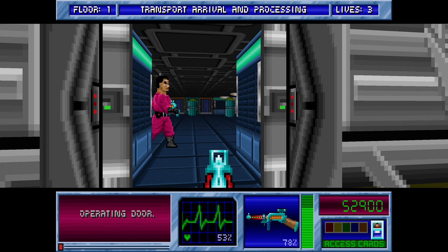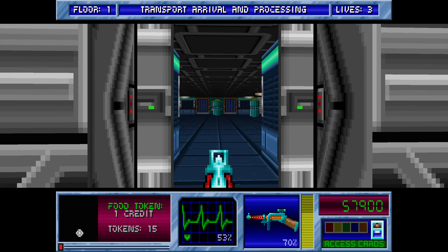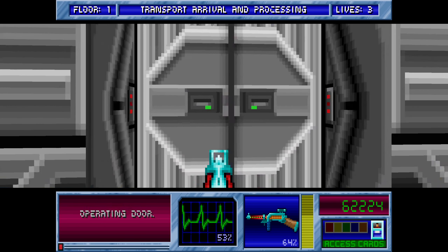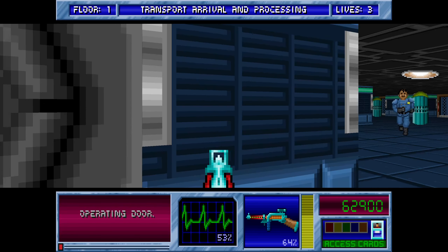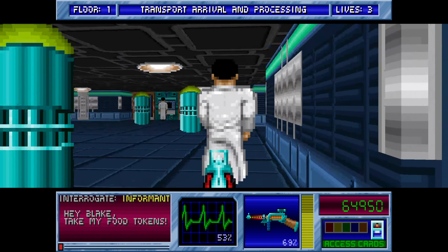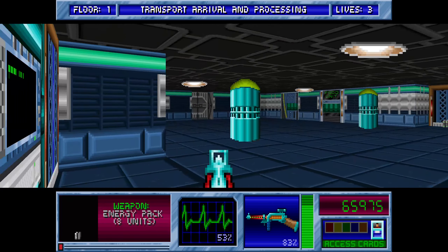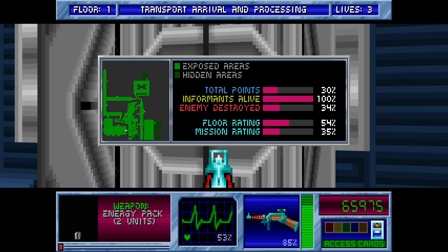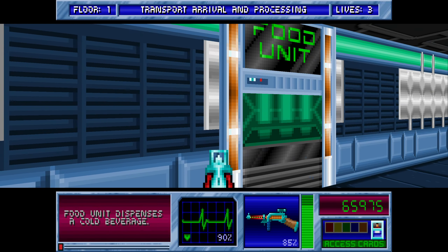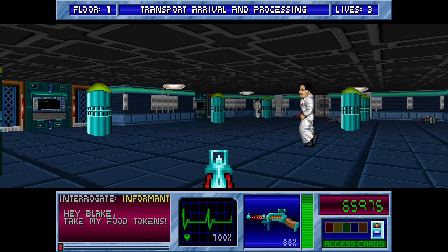This door leads back to that room we were at before. This door's new. Another star section on there. Let him come to us. Now, to the left is a blind deaf guy - don't forget that guy. Another deaf one around here. And this leads back to where we were before. Grab this health. Awesome, a bit of ammo.